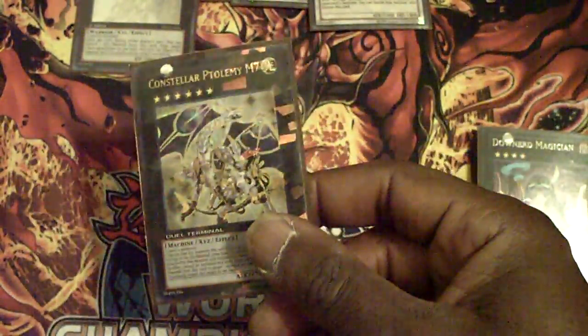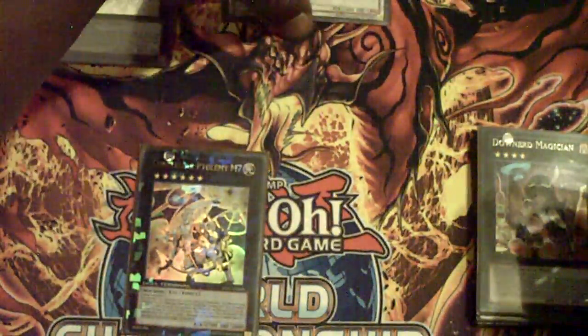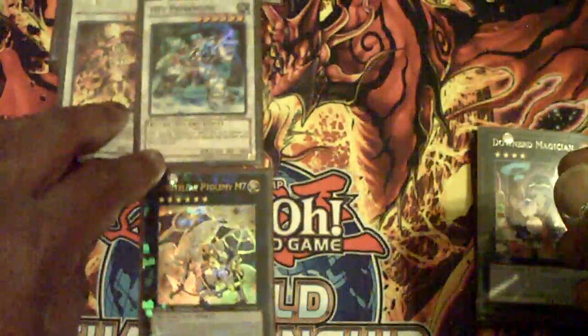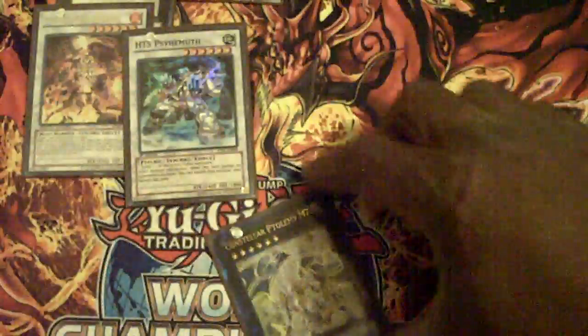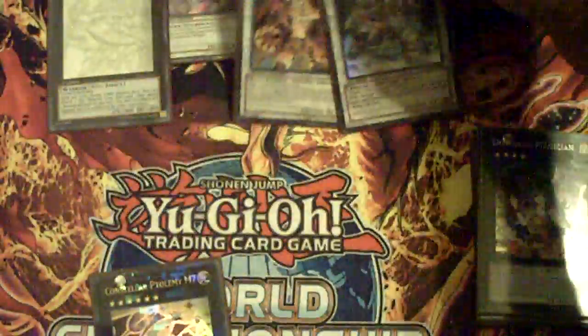Next, Ptolemy M7. Since I'm running triple Caius and I have opportunities with Crane Crane and my Dark Resonator, one of these — Ptolemy can be pretty clutch recycling a Caius to use a later turn, or whatever monster, maybe a Crane Crane to use later on. So he made the cut.